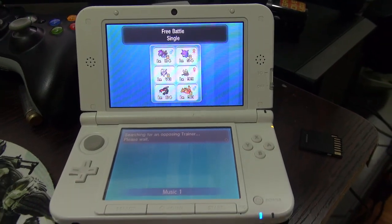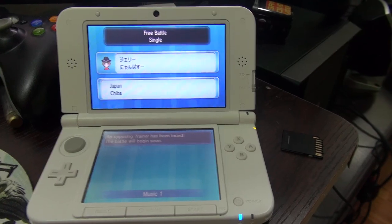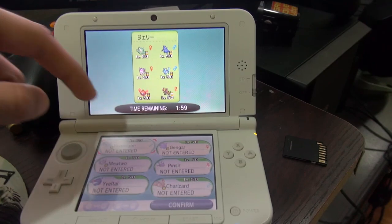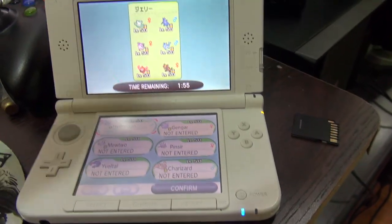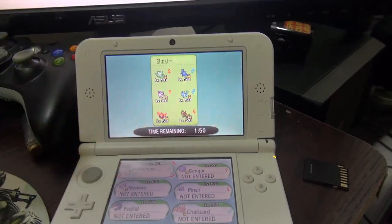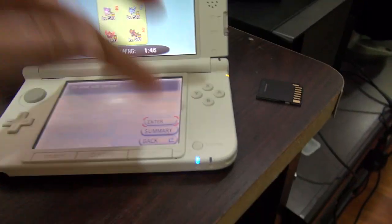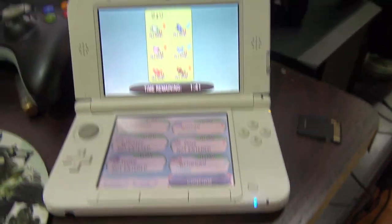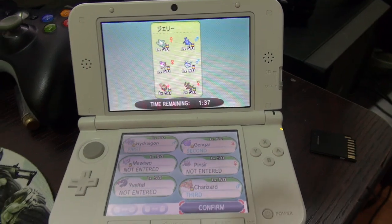Hello Game Overviews community. Today I'm going to show you something pretty much very controversial, and I'm not in favor of it. Basically, yesterday a developer released an application online that allows you to see your opponent's IVs, EVs, moves, and even what move they're going to use before you select your own move. It's pretty much going to break the game if people start using it. I will not be providing the name of the application nor a link.